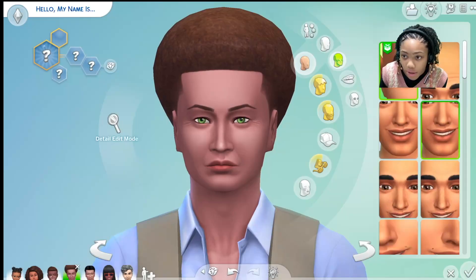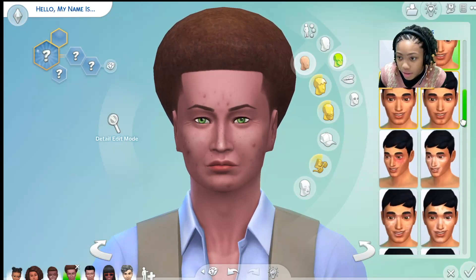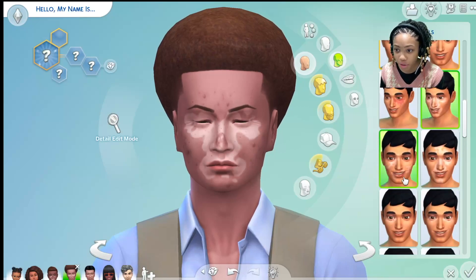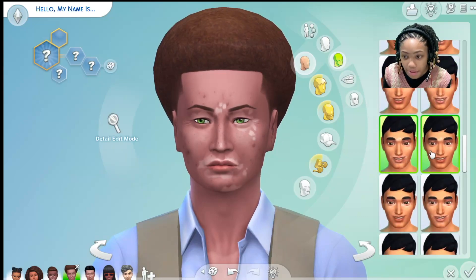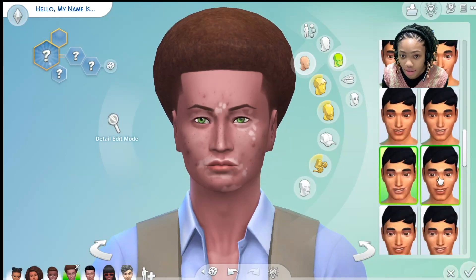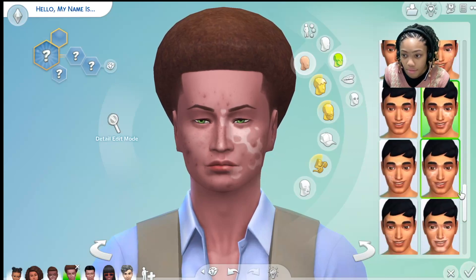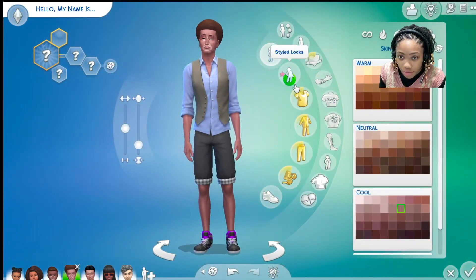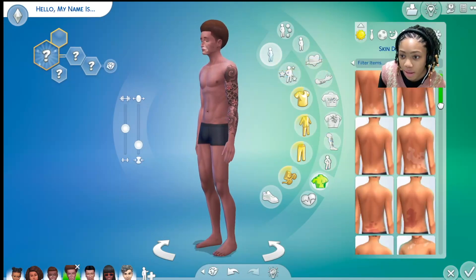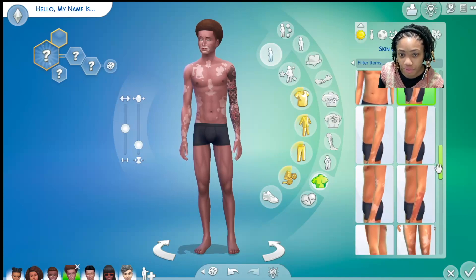Let's move on to teens. I can give them some wrinkles to make them look older, and different skin details. I can also give them vitiligo, which is a good detail. I can give them a tattoo and also vitiligo at the same time — they're totally separate systems. You can see some of the vitiligo here on the legs.